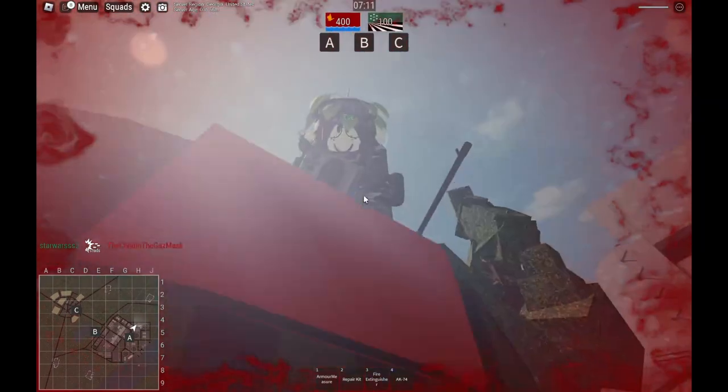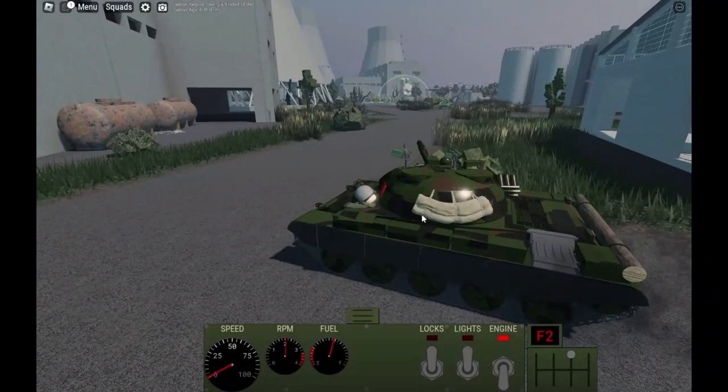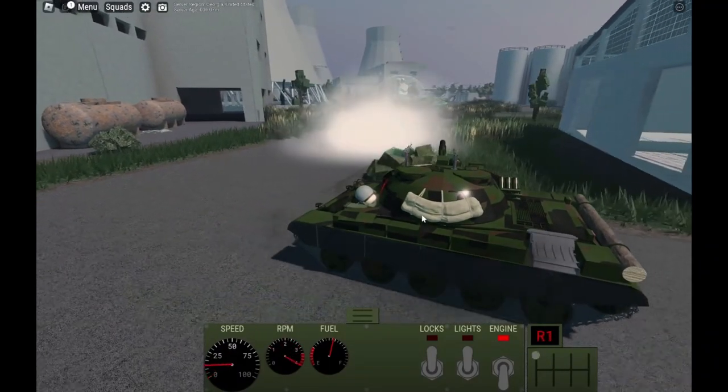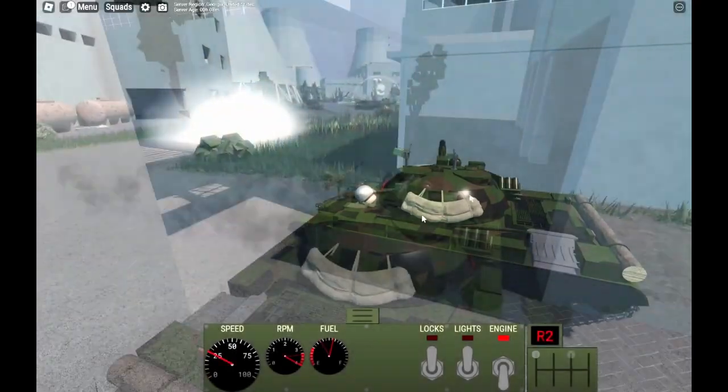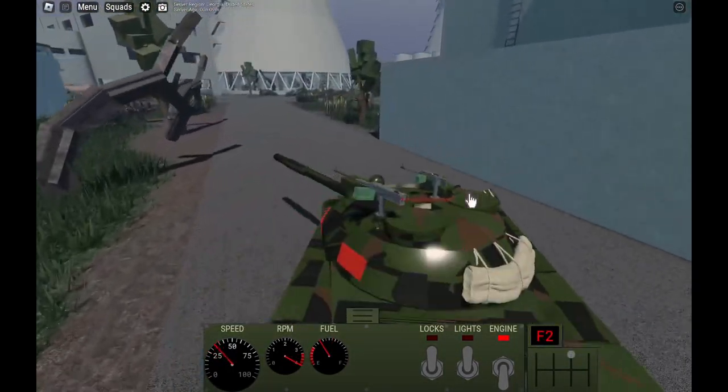Another danger is ATGMs, which can kill your crew if you're not paying attention. If you ever spot an ATGM, never stay in its line of sight. Popping smoke and backing away to cover is the best way to not get hit by its rocket. Once you know where it is, it's very easy to flank it and then kill the crew.